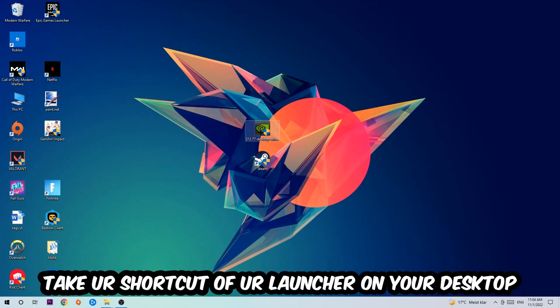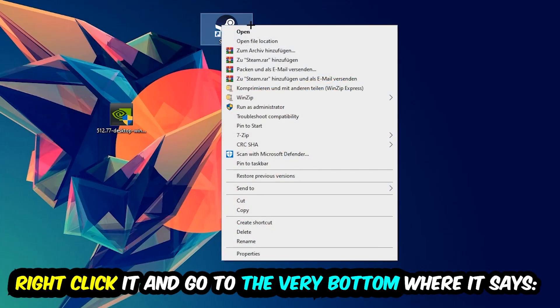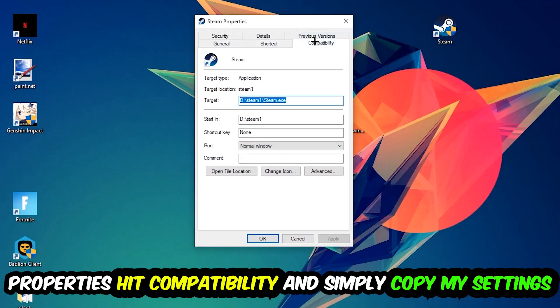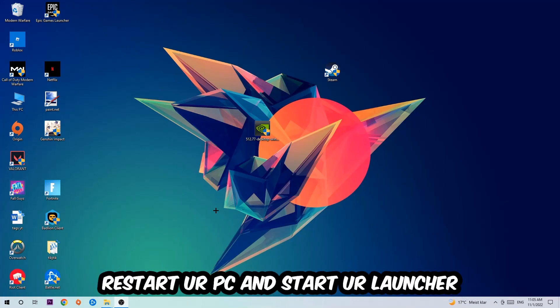The next step is to find your game launcher shortcut or game shortcut on your desktop, right-click it, and go to Properties. Hit Compatibility and copy these settings: enable Run this program in compatibility mode and select Windows 8, disable full-screen optimizations, and enable Run this program as an administrator. Hit Apply and OK. I would personally recommend restarting your PC afterwards, and once it restores you should see a little shield symbol on your shortcut.